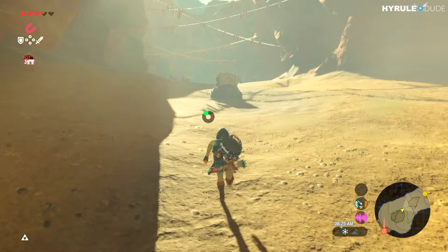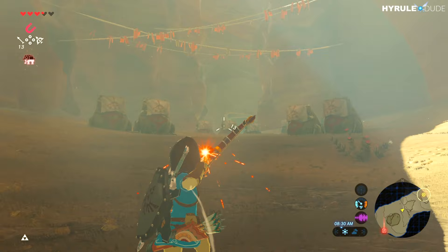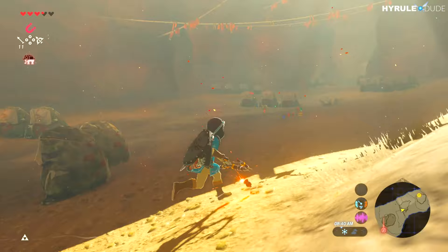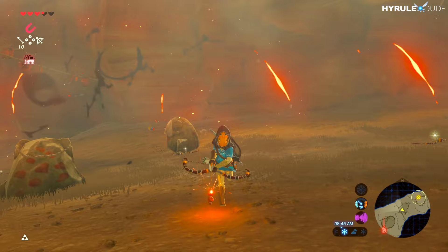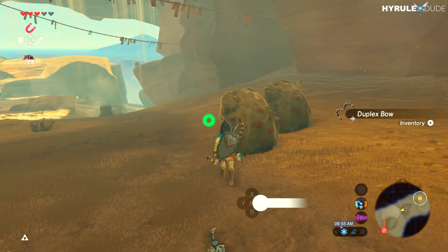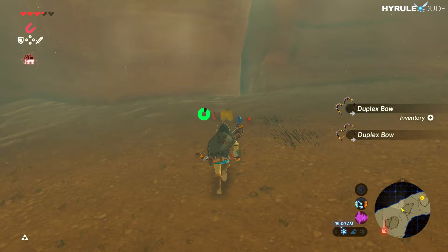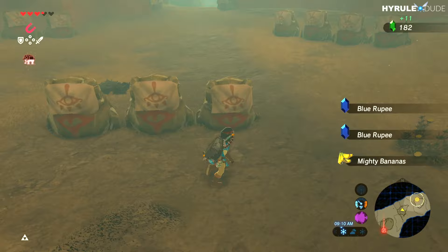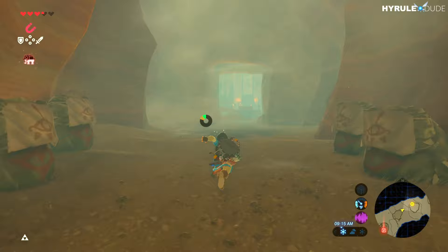Coming up here by the stones with the upside-down Sheikah symbols, you're going to encounter a group of Yiga Clan, so be on guard. Let me go ahead and collect all the goodies. The really cool thing with duplex bows is you can glitch the system and duplicate any weapon or shield you want — it's one of the best glitches in the game and I might cover that in the next video.